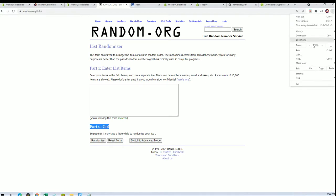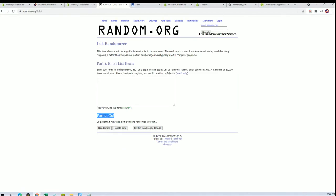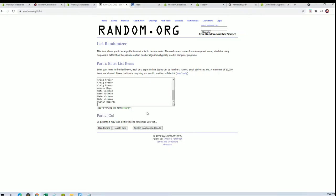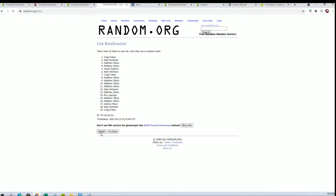Let's see what we got here tonight. Matt J to Dustin R. 19 guys — names and letters, seven times each.